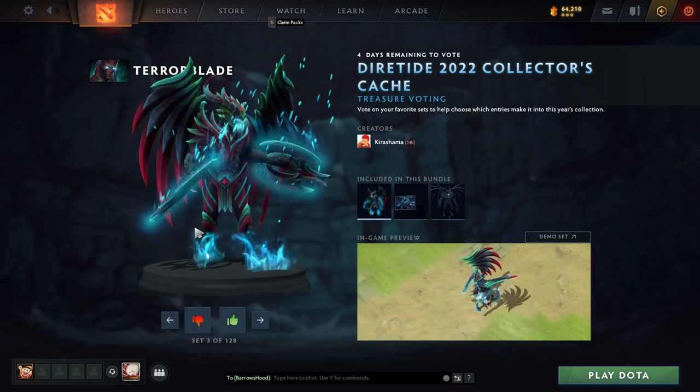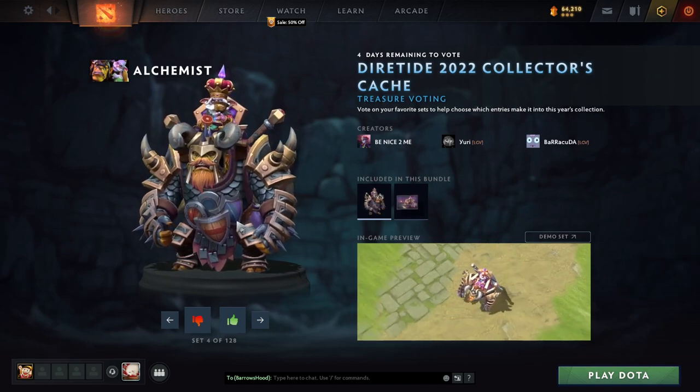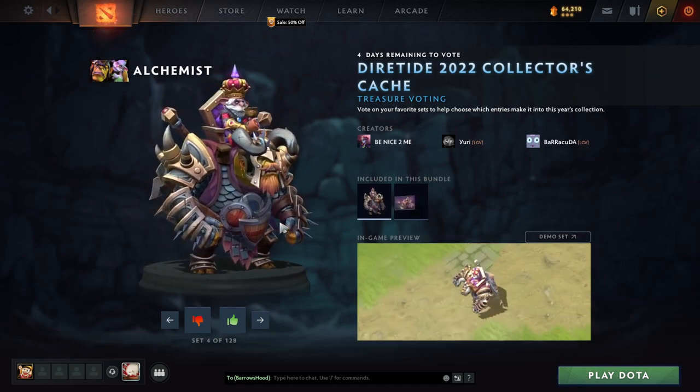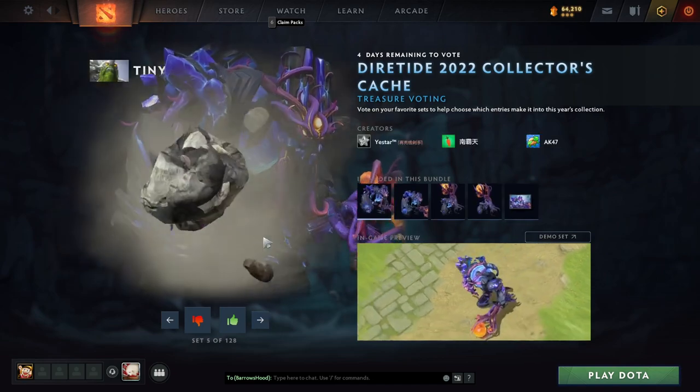Cool TB skin. Not really my cup of tea. Look, we got a lot to get through here — we're gonna move quick. Cool Alchemist skin. I actually kinda love it, but I'm not an Alchemist player.